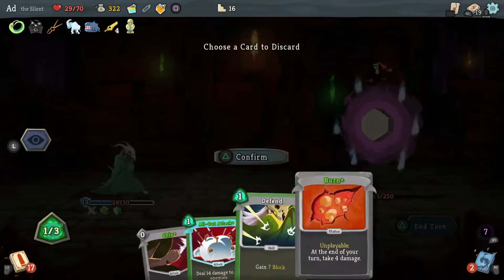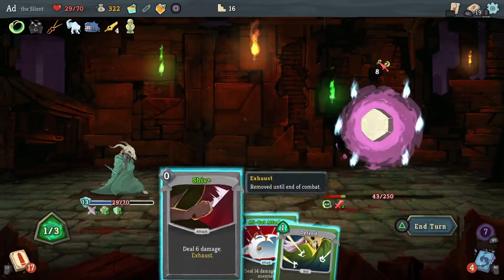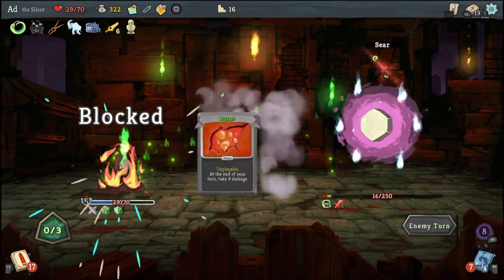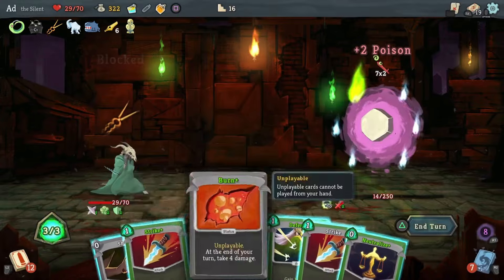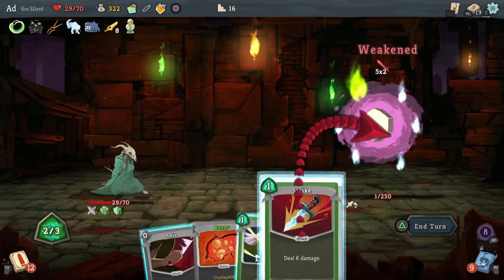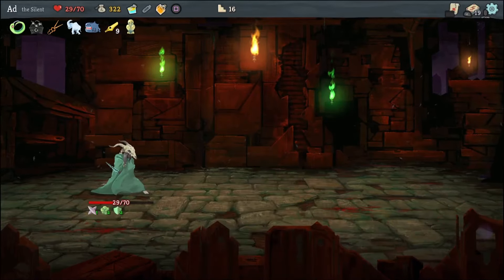Play the Shiv, play All Out Attack, and I think on the next round we've got this one. There we go — very nice, bye bye Hexaghost! Block Potion, and I think we've got the Shivs, so I might take the In-Venom card: whenever an attack deals unblocked damage, apply one poison.